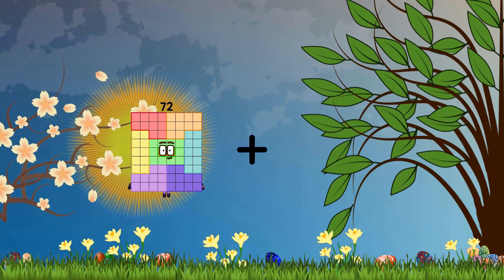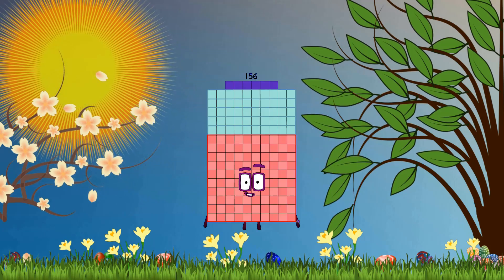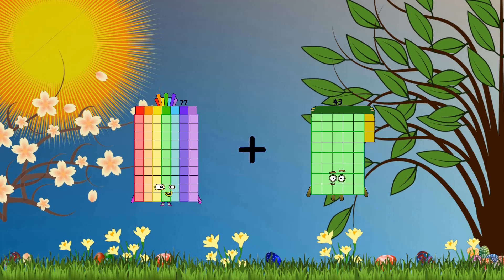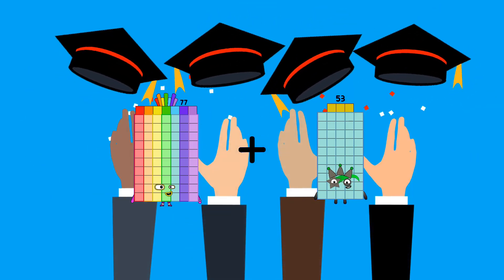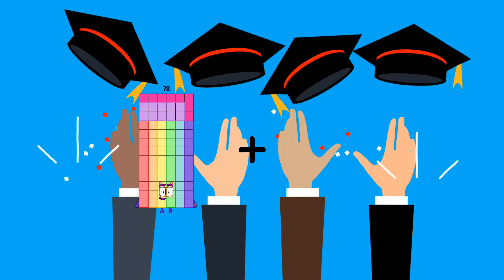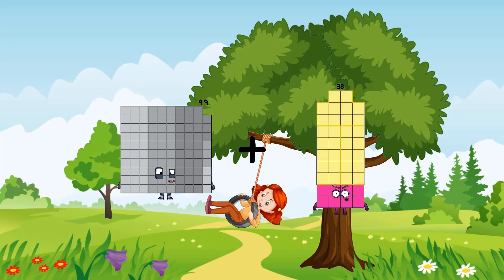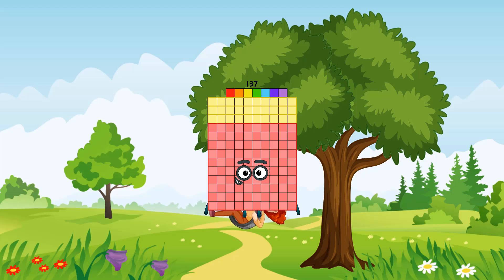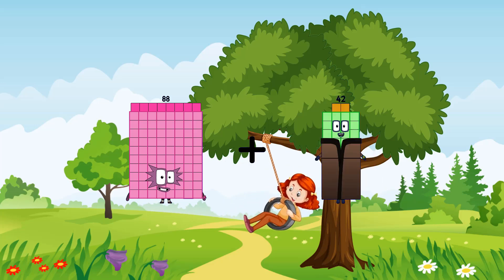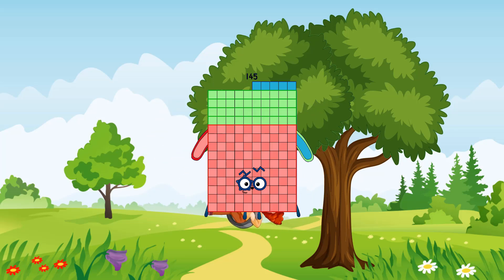77 plus 53 equals 130. 99 plus 38 equals 137. 88 plus 57 equals 145. 22 plus 96 equals 118.